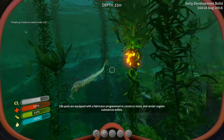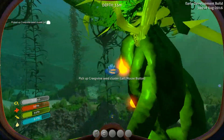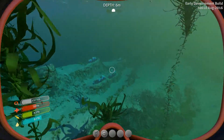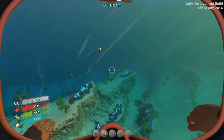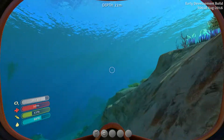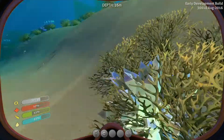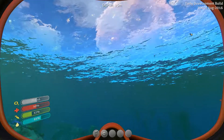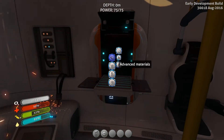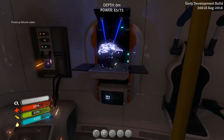Told you they are dangerous. If you die you will respawn at your pod — but you will lose all the stuff you had in your inventory before you died. The way to save your inventory is actually by going inside a habitat that we will build later on, because you can build stuff underwater. Inventory full — that's not good. With Tab you bring up your menu. I should have left the fire extinguisher back at our pod.